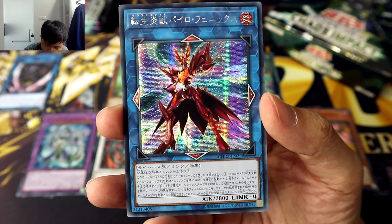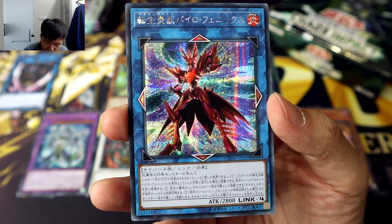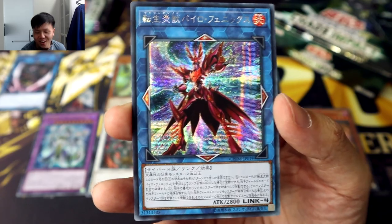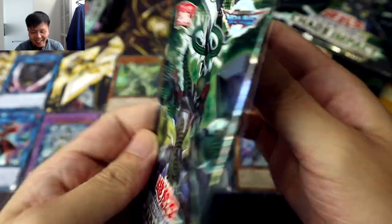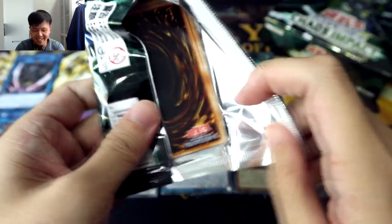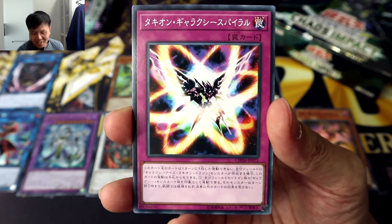Second effect: you can target one Link monster in your opponent's graveyard and special summon it to your opponent's field. Third effect: if a Link monster is special summoned to your opponent's side of the field, you can target one of those monsters and inflict damage to your opponent equal to that monster's original attack. Now I know why you want to special summon a Link monster to the opponent's side of the field! You can just bring out one with really high attack, inflict the damage, reincarnate Pyro Phoenix to blow it back into the grave, along with all the other cards on your opponent's field. Salamangreat is gonna get even stronger because of this.